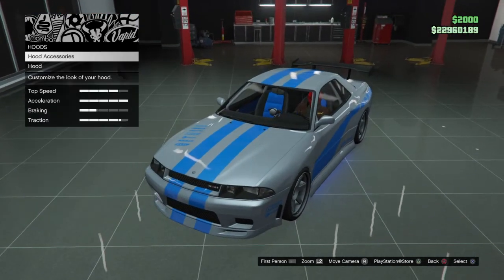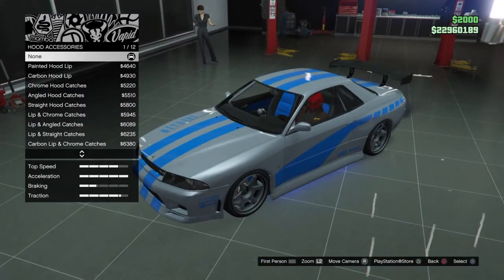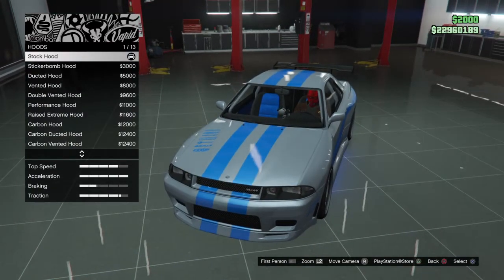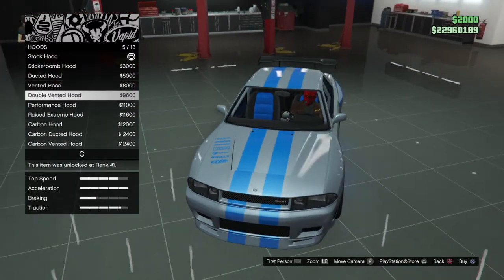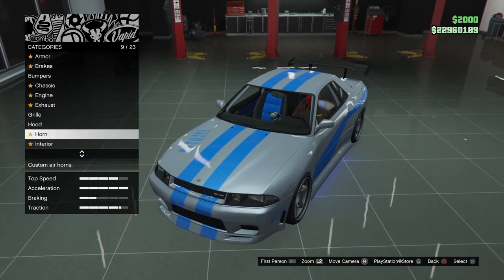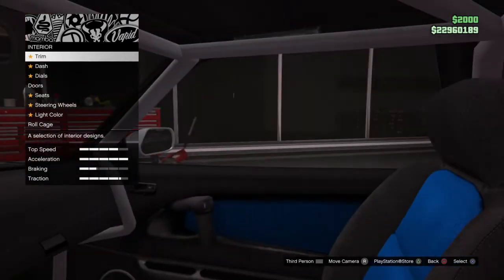For the hood, keep that stock. You don't want any of these hood accessories — just keep all of this stock because none of this was on the car in the movie either. For the horn, do whatever you want.